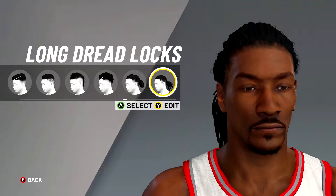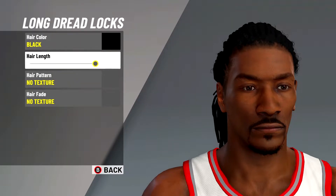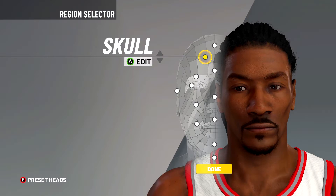For the hair, you want to go for the long dreadlocks and color them black, with the hair length set at 20. I'm going to max it out because, you know, Snoop Doggie Dog got those long dreads.